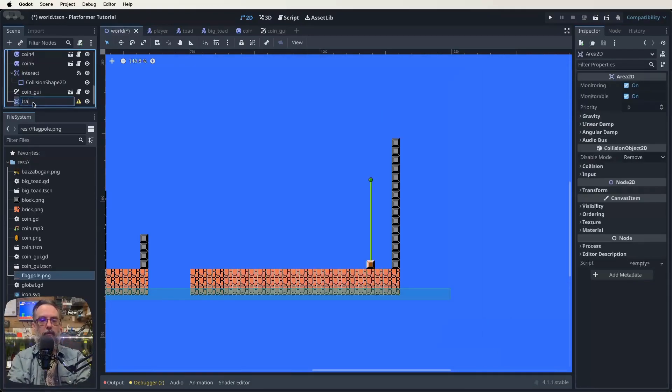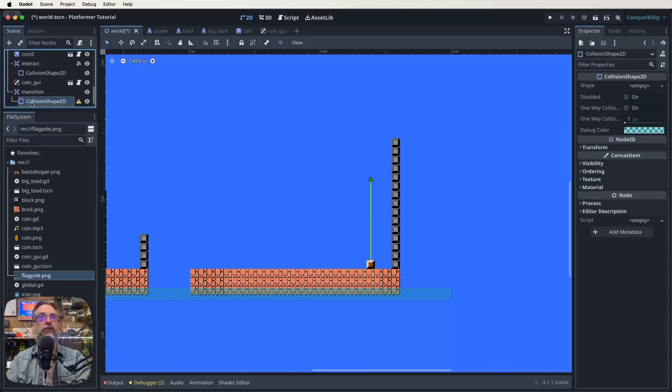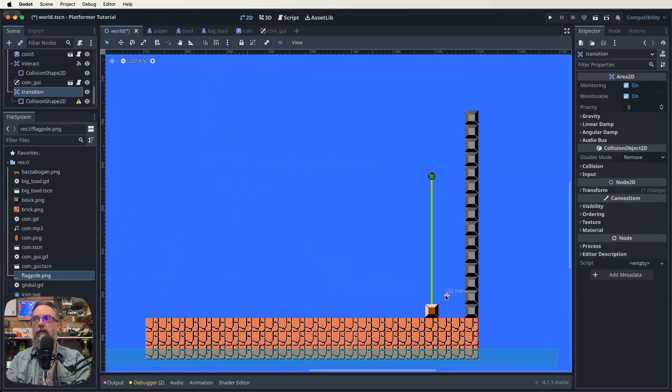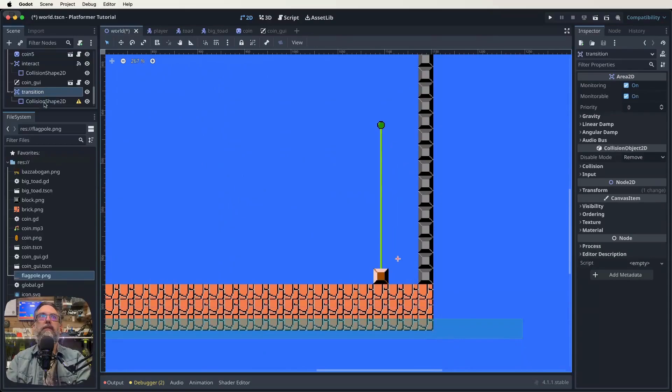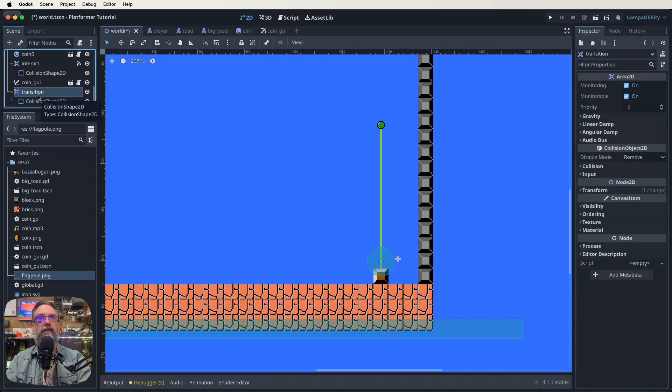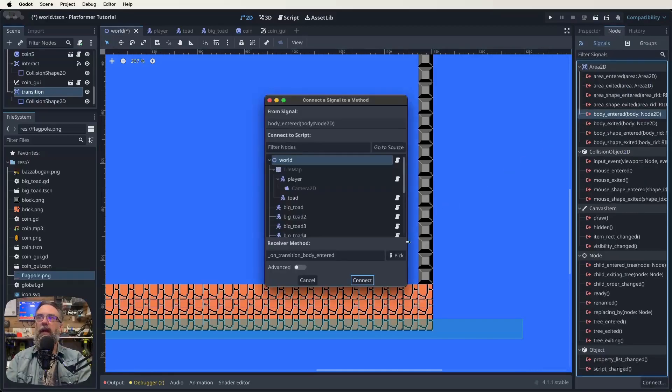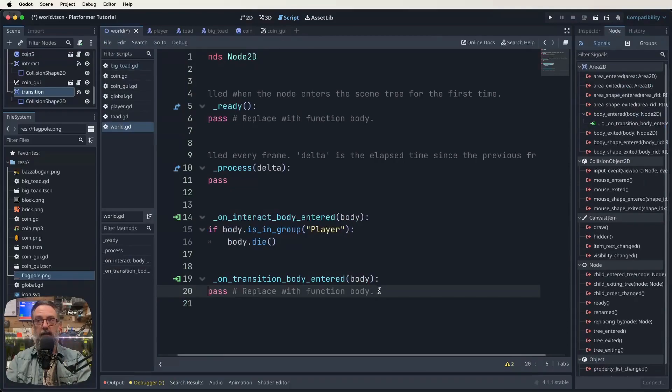This Area2D we're just going to call 'transition'. It has a warning because it needs a collision shape, so we also add a collision shape as a child of that Area2D. We go and find it up here, drag it down, and give it a circle collision shape. So when our player hits the circle on the bottom of the flagpole that's going to trigger the transition. To set that up we need to signal that to our script — with our transition Area2D selected, come across to our node list on the right-hand side, find 'body_entered', and signal body_entered. On transition body_entered body.